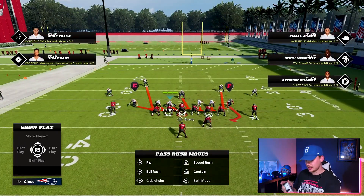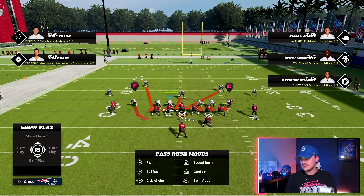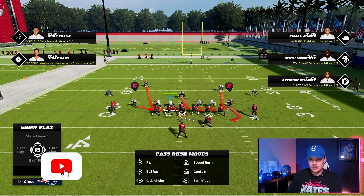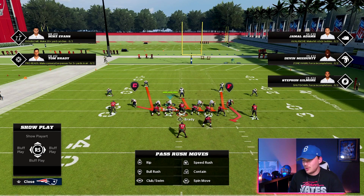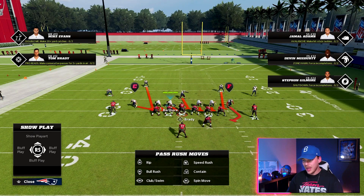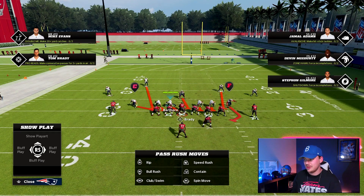You can hold down the trigger — L2 on PlayStation — then press Circle and Square. This is going to show you red lines indicating what gaps everyone on your defense is playing. Because we're in Cover Four Quarters, this is one of the reasons why Cover Four is one of if not the best run D: we actually have nine players in run fits. Every player with a red line means they are going to react to the run and fill the gap they are pointed to.